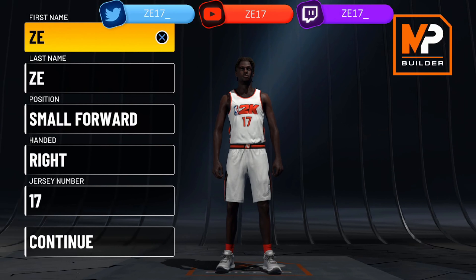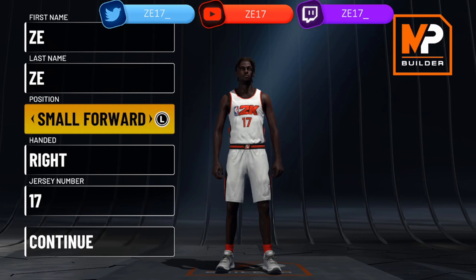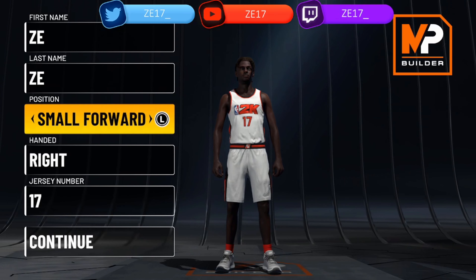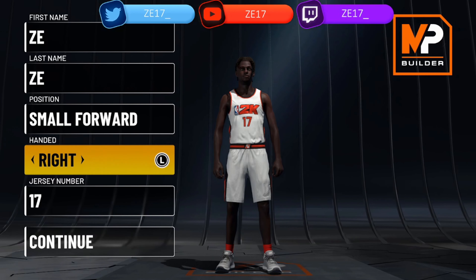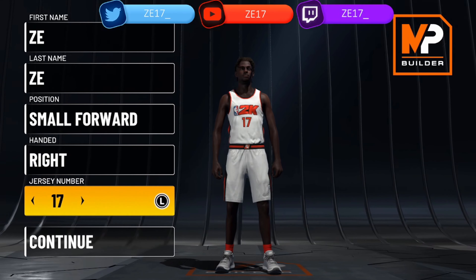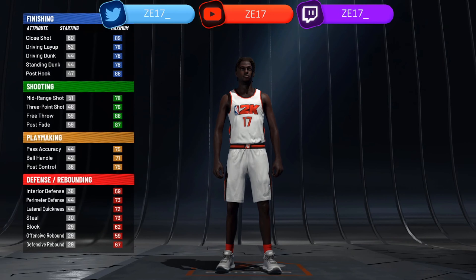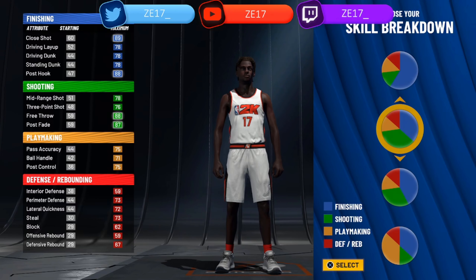What is going on guys, it's Z17 and I'm back with another video. In this video I'm showing you guys how to make a very rare build called the mid interior playmaker — it's a small forward. That's the only way I found it so far; there may be more ways, let me know in the comments. Also don't forget to subscribe if you are new, with notifications on — we're trying to get to 300 subs.